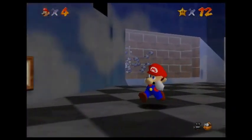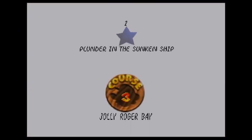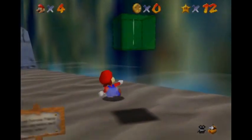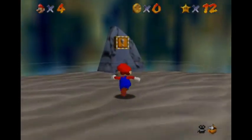We're going to the bay and we're going to be setting sail for the ship. I should tell you guys right now that this episode is going to be one where I'm not going to be getting all 6 stars, because one of the stars requires a power-up which I won't be getting until later. So I believe we're going to be doing 5 missions. Course 3 is Jolly Roger Bay and our first stage is Plunger in the Sunken Ship.